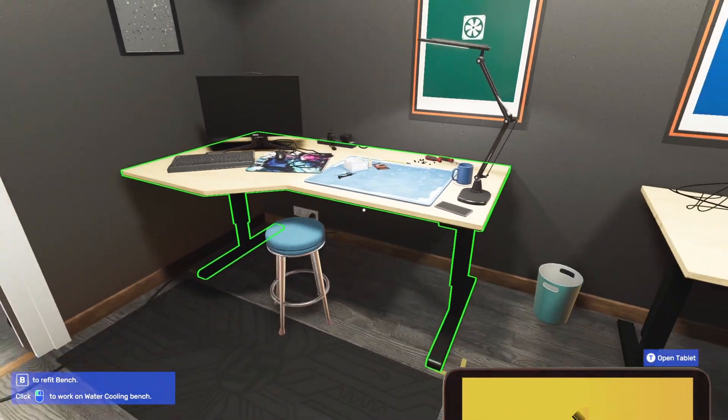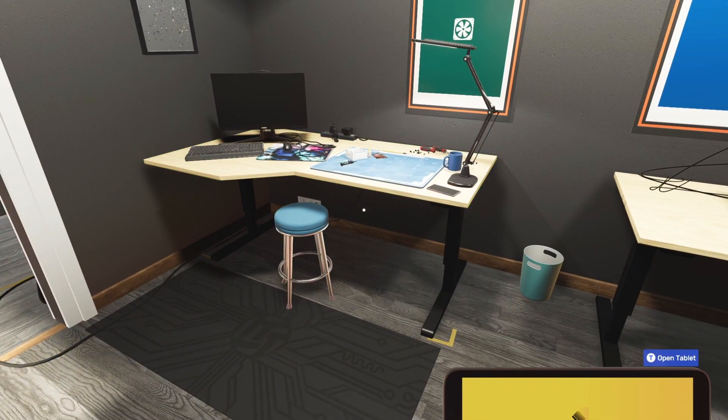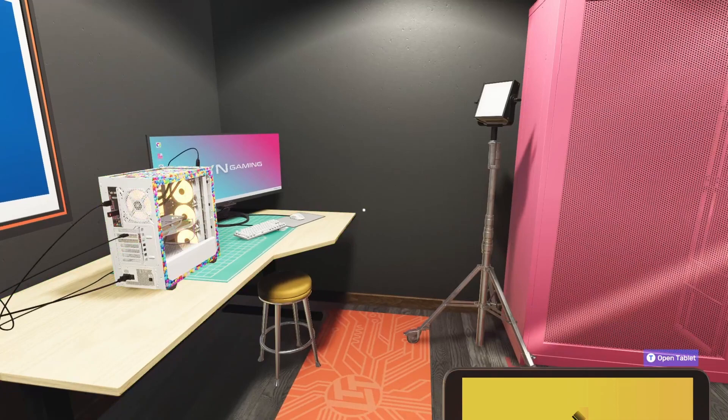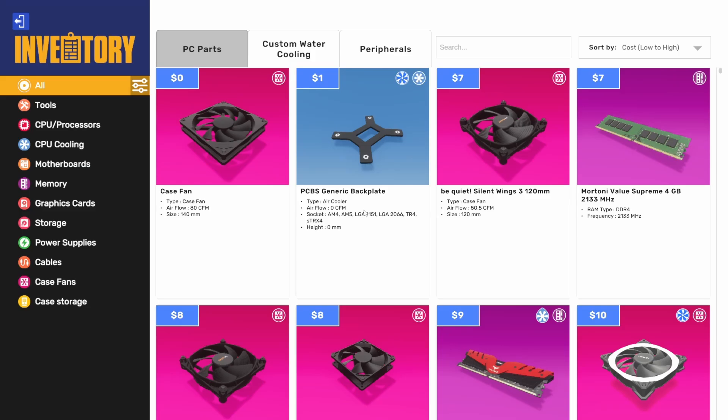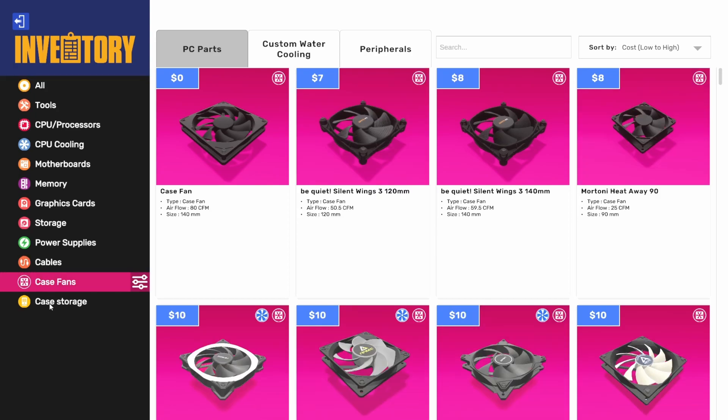Now let's dive into some of the things that are new in the 1.4 update besides the decorator theme. We'll jump into parts first — that seems like a good place to start. AZA is new.